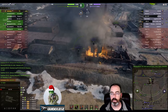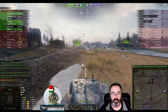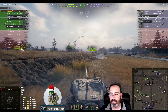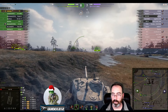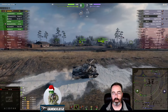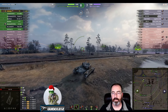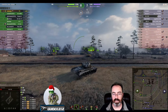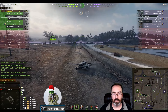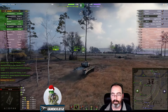Spinning around and driving backwards — again another move you kind of got away with that wasn't the wisest. I would have hung out in the factory a little bit longer and looked for shots from this section over here, where you were earlier. You'd have to be careful because if you get spotted the arty might get some shots. I do like the idea that you're falling back to where the strength of your team is — you don't have the hit points anymore to be the tip of the spear.